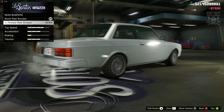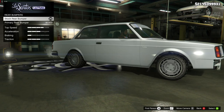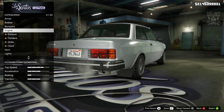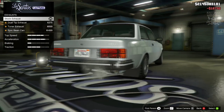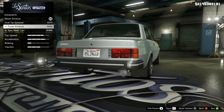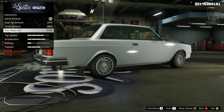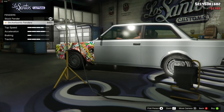For the rear bumper there's only one option and it's to color code it — I think it actually looks better stock, so I'm going to stay stock on the rear bumper. Then we go to the engine and get the level four engine upgrade. For the exhaust there are only three additional options: the dual tip, the tuner, and the epic bean can — obviously we're going with the epic bean can, got to be done.